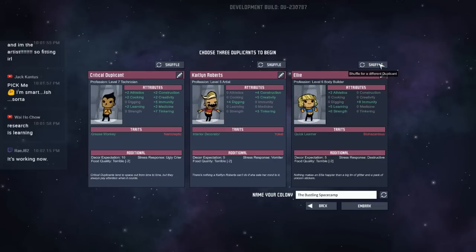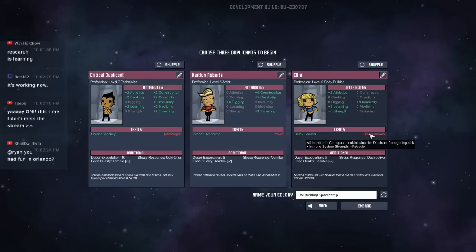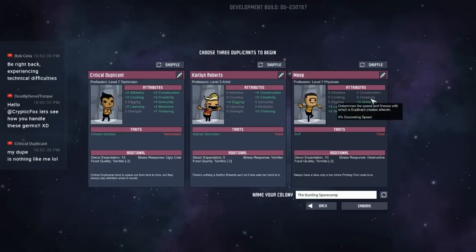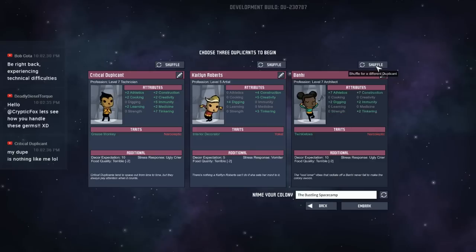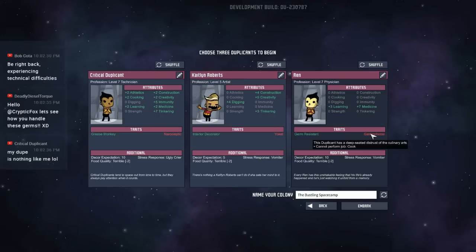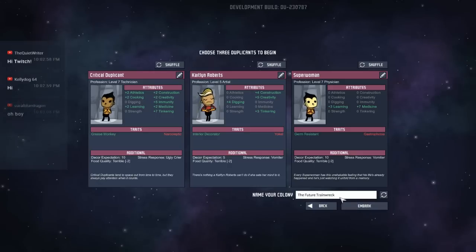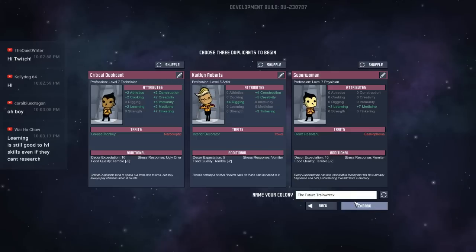Let's get some good book smarts in here. This person's got immune system strength minus four percent per cycle — not really cool with that. I don't want to make it too difficult to start off with because I'm still getting the hang of the tweaks in here. This one has plus four learning, plus one immunity, plus tinkering — but they're a yokel, so they can't do research. That makes no sense to me. Eventually, we'll take a person with good medicine and learning. Then we'll get a name for our camp: the Plucky Pit, Hapless Space Camp, the Future Train Wreck. That is the perfect name right there. We're going to take the Future Train Wreck as our colony for tonight.